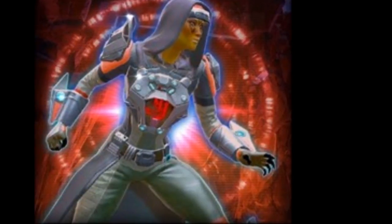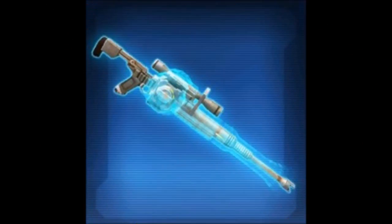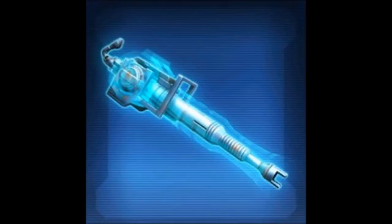Moving on to weapons, we have the Nahut's Heavy Sniper Rifle and Nahut's Heavy Cannon as the new platinum items, featuring a nice blue HUD. I'm not a big fan of sniper rifles and heavy cannons since we already have many nice ones, and they appeal to a small player base. Lightsabers, blaster pistols, and blaster rifles are much more in demand, so these platinum items may not sell very high on the GTN.